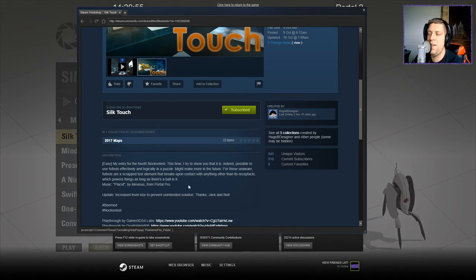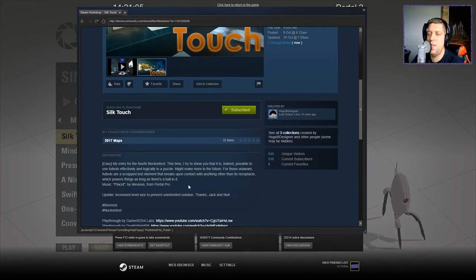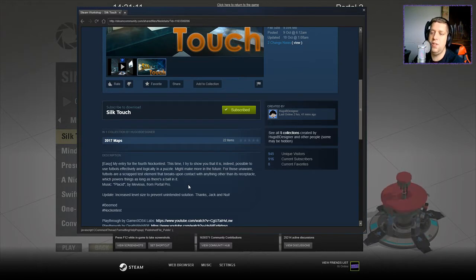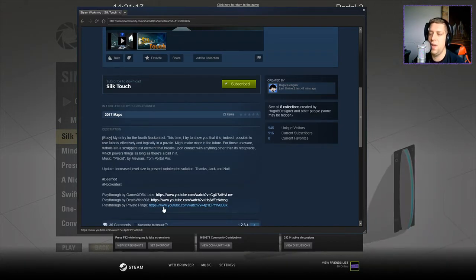My entry for the fourth Nock contest. This time I try to show you that it is indeed possible to use foosball effectively and logically in a puzzle. Might make more in the future. For those unaware, foosball are a scrap testament that breaks upon contact with anything other than its receptacle, which powers things as long as there is a ball in it. There's an update: increased level size to prevent an unintended solution, and some playthroughs that I can see right there.